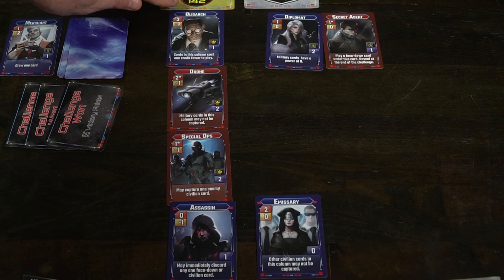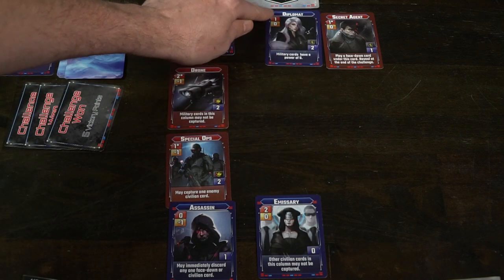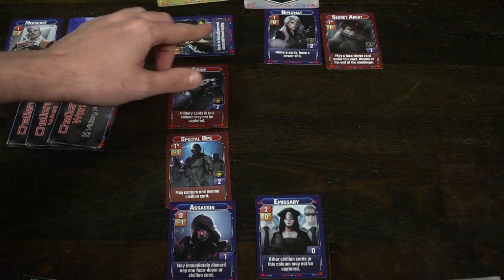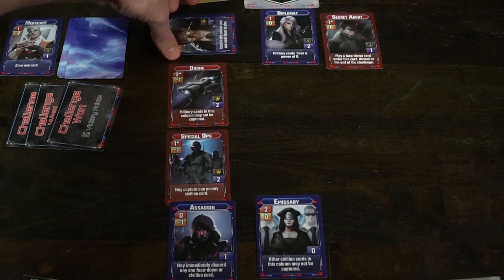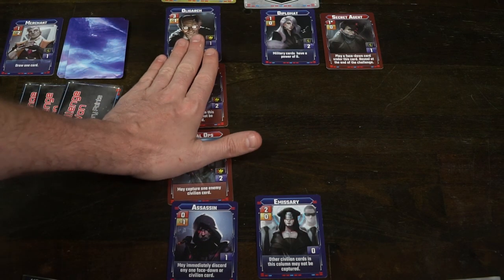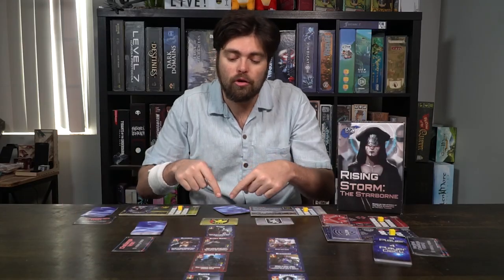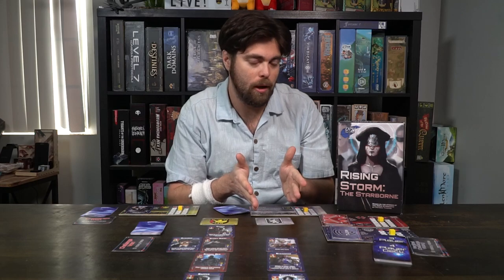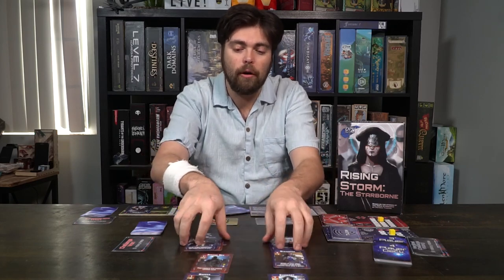After resolving card abilities, you'll see who won by checking who has the highest power. Order of operations determines the winner, and military card combinations count toward that total. The round winner scores points — for example, five points for winning a challenge. Then you check if any other abilities activate, like sappers. If the player who played a sapper actually won, they don't get to steal from themselves. After that, all the cards are discarded and you start the next round, dealing out cards again to draft.